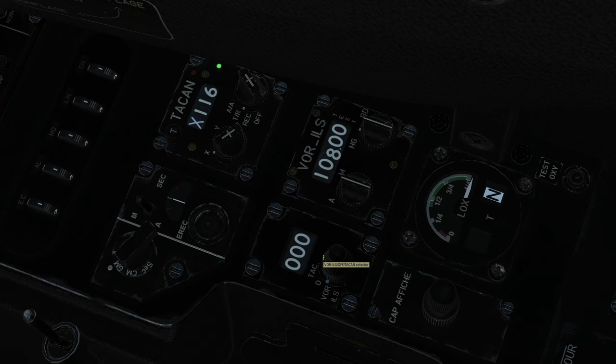Next, set our VOR up. Our VOR frequency is 116.90, Lima Alpha Sierra. Set it to on (Marche) and type in the frequency: 116.90 using the mouse scroll wheel. Again, listen to the Morse identifier — you can use that to check you're on the right channel.